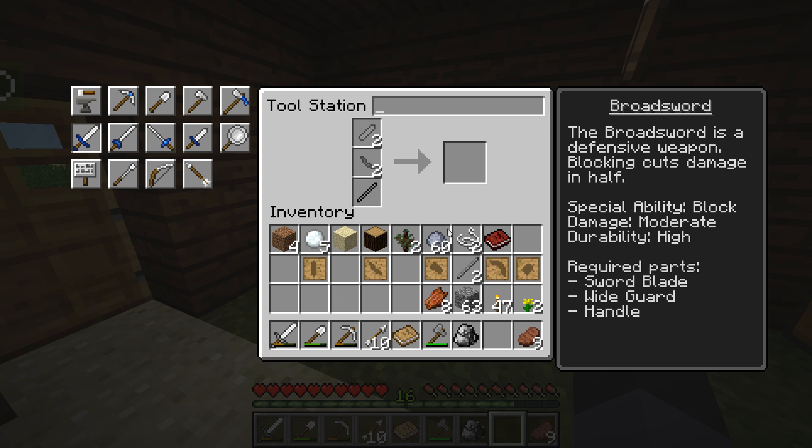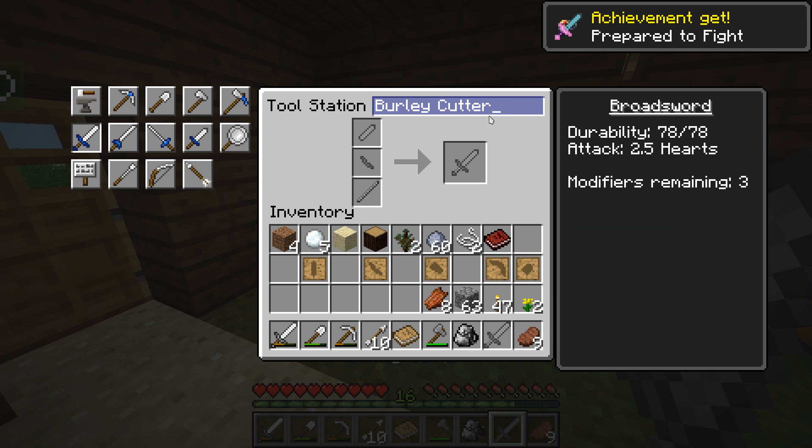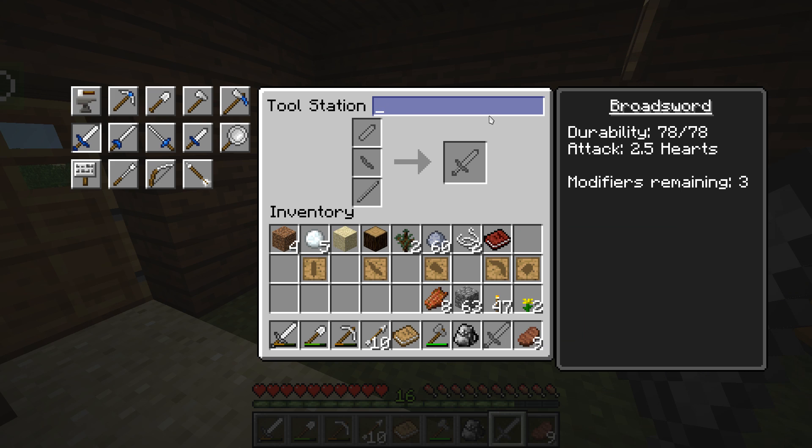Completely stone — so no wood involved whatsoever. That's fine. I'll do stone wide guards. I'll name the sword 'Burly Cutter' for you. So I have a Burly Cutter — it's a broadsword, stone bound — and a Sova Cutter.